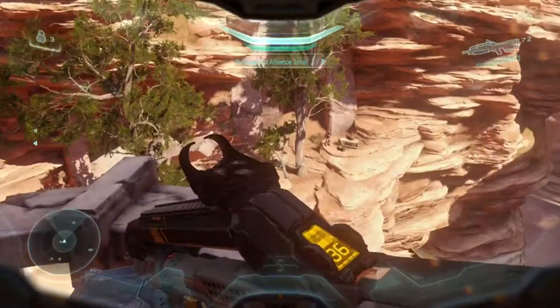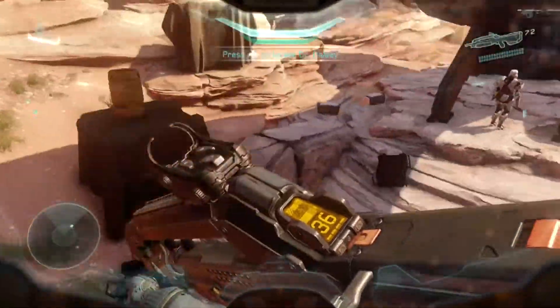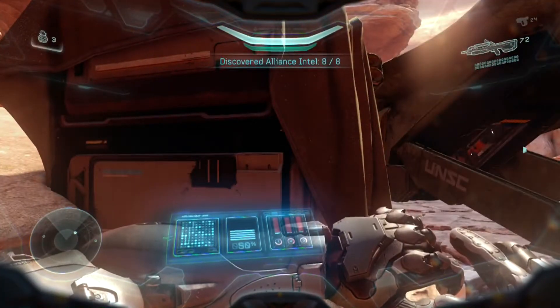Intel number eight is very easy to get. It is right in the back of the Pelican — you can see the Pelican down here. Spartan Palmer is in there, not exactly in the Pelican but behind it, and the last piece of intel is right there.